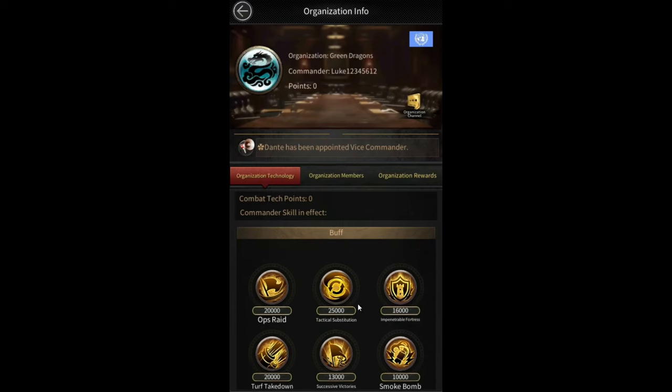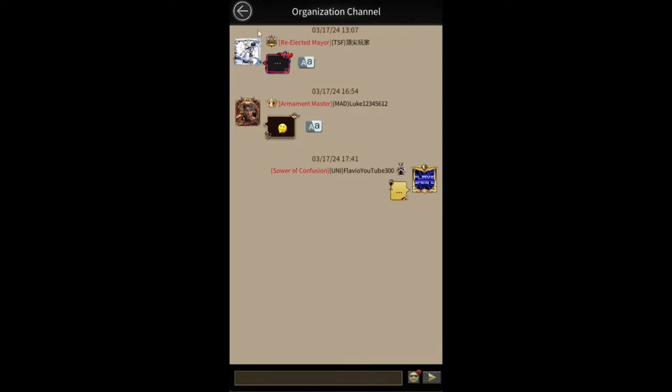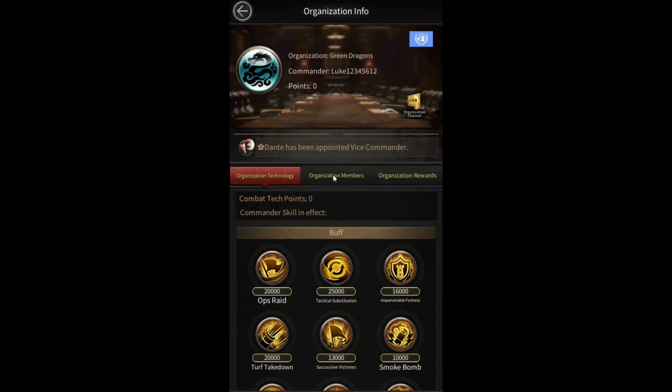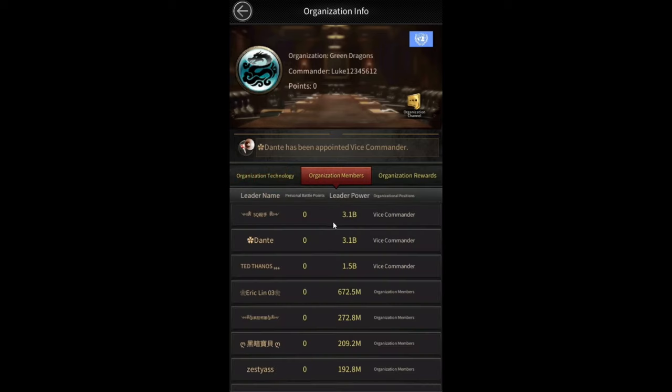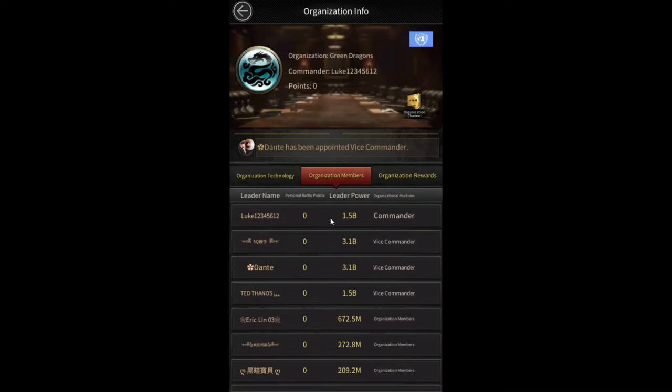You also have an organization chat where you can chat with your organization. Then there's organization members, where you can check all the different members in your organization — all 20 players. There are a lot of big spenders in my organization, and it really seems like Mafia City managed to somehow randomly get all of the big spenders inside this event.